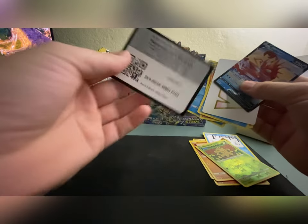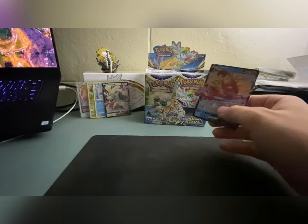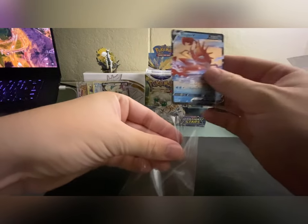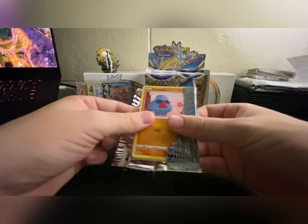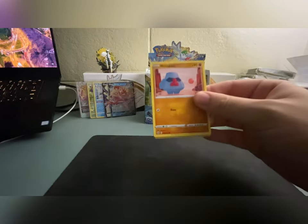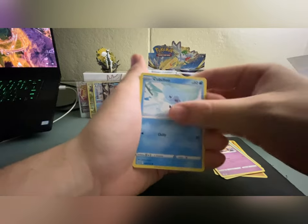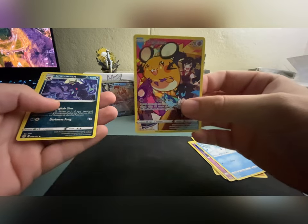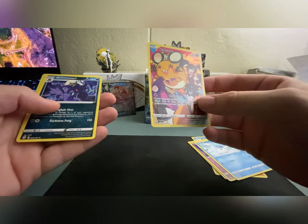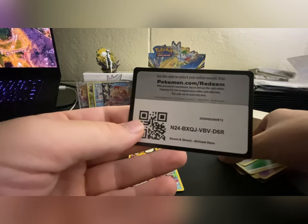I don't like the HeartGold SoulSilver era as much, which is funny because I love those games, but I'm not super into the Prime cards. I will say my favorite eras are probably the e-Reader sets — those are so cool, I love the artwork. That's something I've definitely seen myself start to appreciate more. Oh, I don't have that trainer gallery yet — the Dedenne! That is awesome, I really like that artwork. It's very funky, a little close up, but that's a nice hit right there.